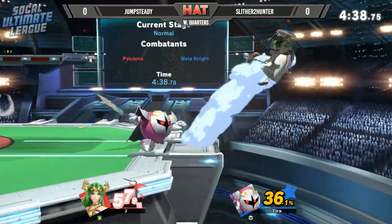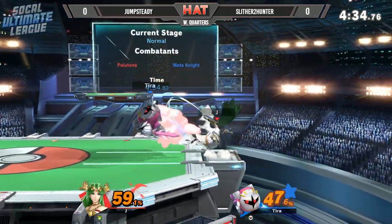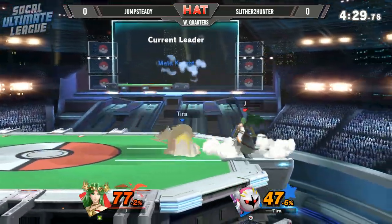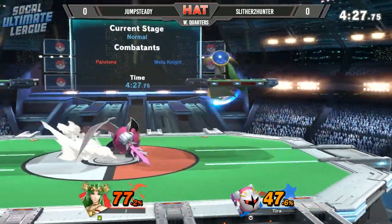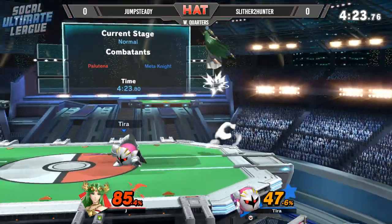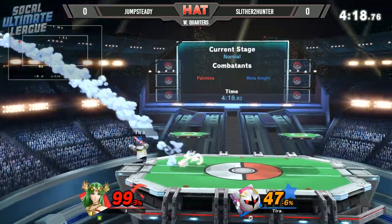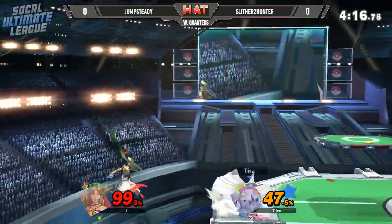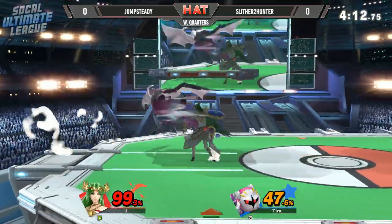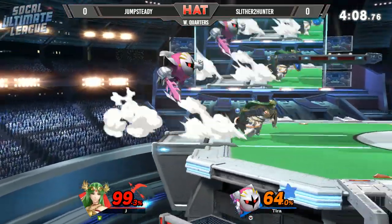Forcing Palutena to pick more committal options just from S2H's spacing and trying to burst in again with that Dash Tag. Not going to get the tech chase, unfortunate. Another grab situation but DI out - try to find the follow-up afterwards on the landing. That's usually what you want to do if you can't get a true combo afterwards. He aims for the ledge just to make sure he survives. S2H goes for the forward smash - good cooldown and good speed - able to catch opponent's roll habits. He sets himself with his back facing the ledge because if Jump Steady tries to go for a roll getup, he's able to catch up with the forward smash for another edgeguard.